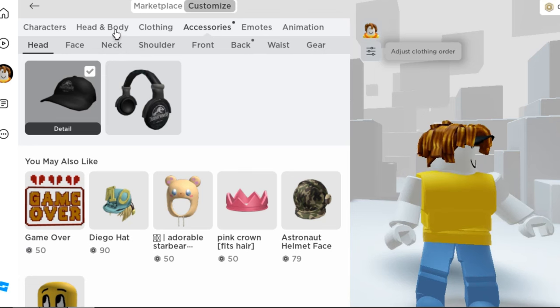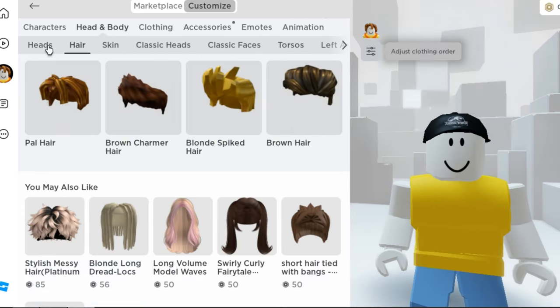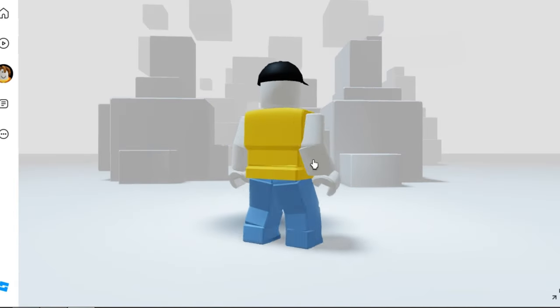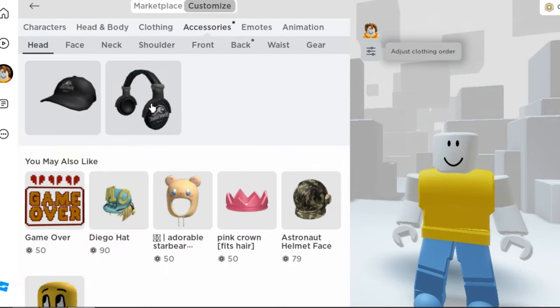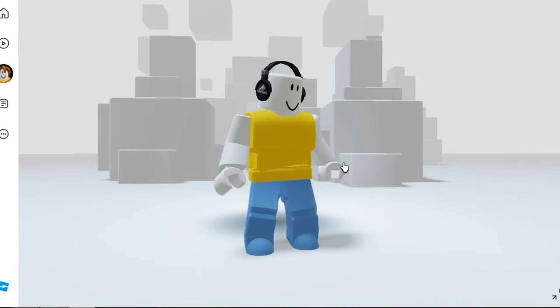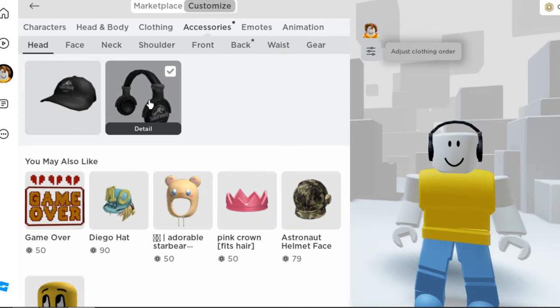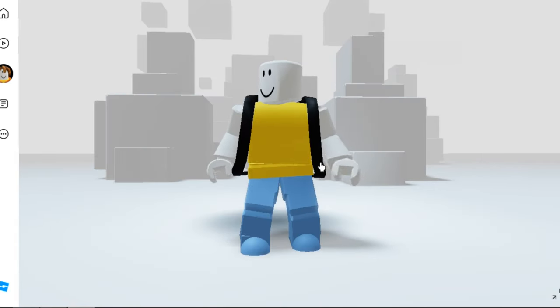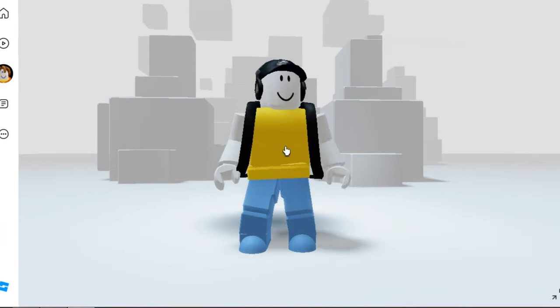Let me unequip my hair first. It's nice! And now the headphones — it's good, to be honest. And now let's check the back item. Cool, I can use this for school. Here's how it looks if we wear them all together.